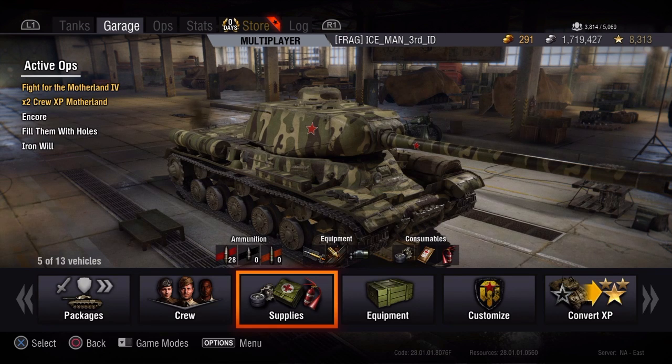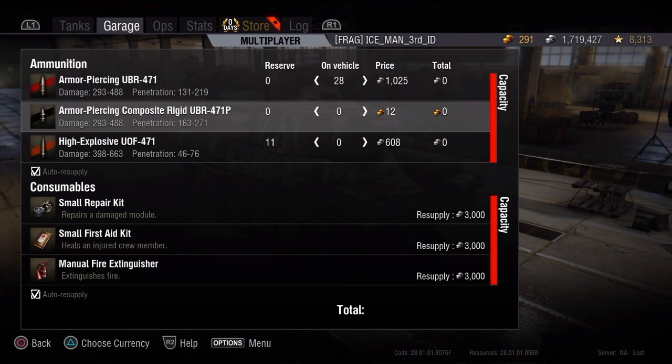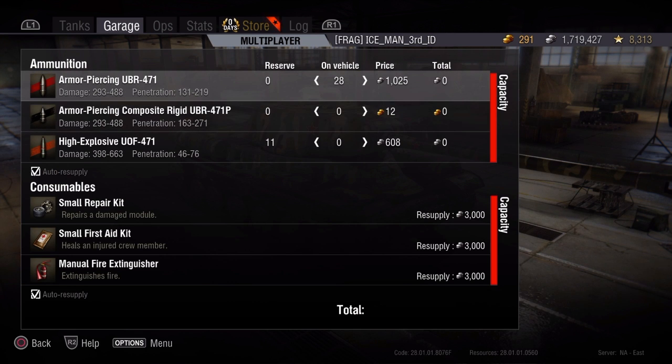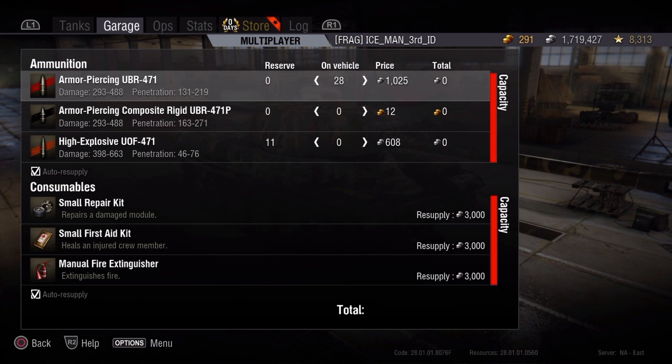Now let's look at ammo storage. The thing people don't know is that the more ammo types you have in your tank, the more chances the enemy has to hit one of your ammo storage spots. So it's best to find the best ammo type for your gun and buy only that — just carry one ammo type. If you carry all three ammo types they get stored in three different spots, giving the enemy three times more chance to ammo-rack you. If you've got a derp gun — a high-caliber howitzer — use high explosive. If you've got a long barrel with high muzzle velocity, armor-piercing is the right round. Pick the right round and stack up all of that, and it'll keep you from getting ammo-racked.